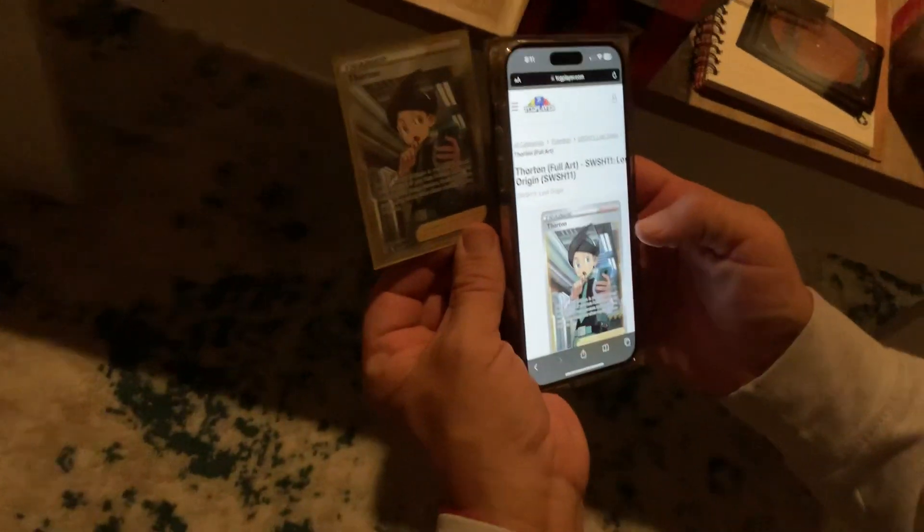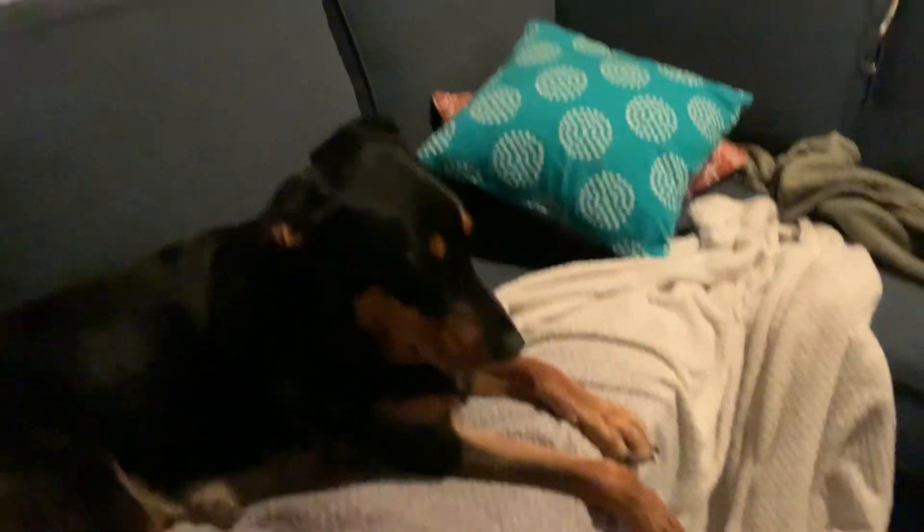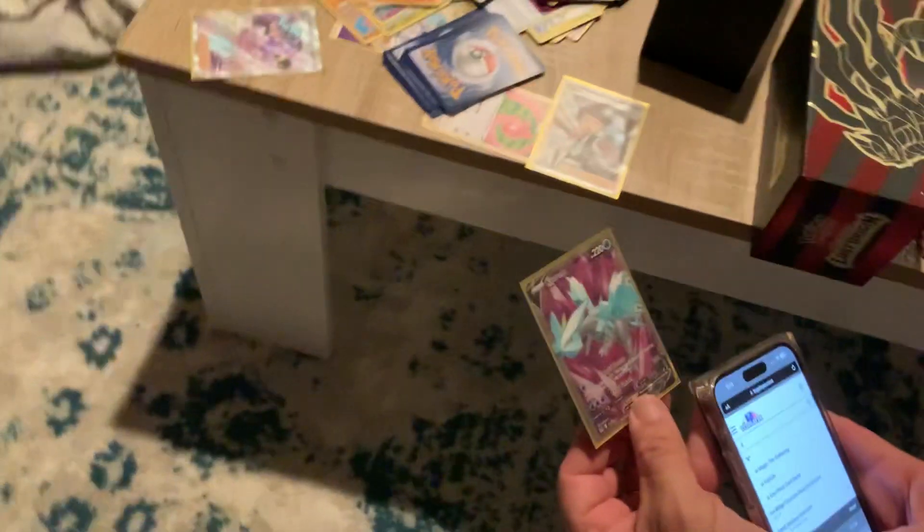Thornton — the man, the legend, the myth. Let's get the median price. The median price is $2.39. We get a $2.40 card! Woo! Okay, for the second Kiram V, let's see what we get here.